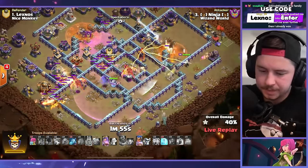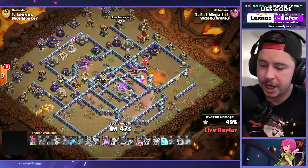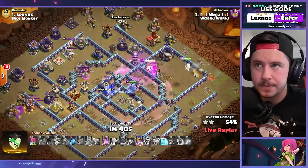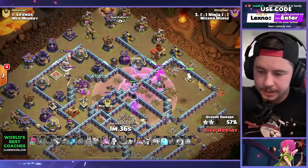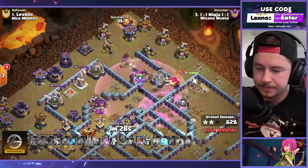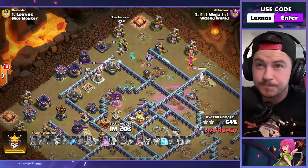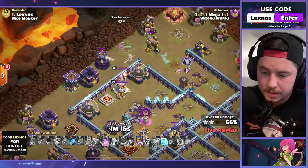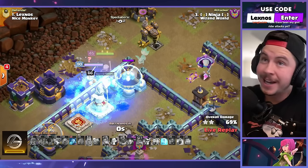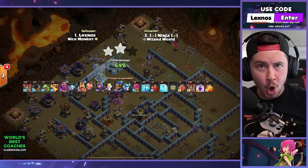Queen alive on the right side of the base. He's got a royal champion with the spirit fox, sends her in towards the inferno tower. There's a chance this defense holds. This RC with the spirit fox is kind of cracked — he just does not die. But there are a lot of defenses up, he's got two free spells, queen ability, RC ability. Warden does a lot of damage to the royal champion. There's a free spell at the same time — she goes invisible. That's not efficient, Ninja messed up. He manually ends at 69% — we got a defense!